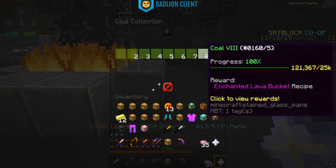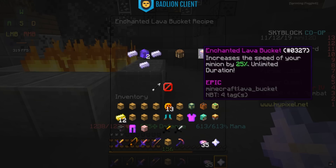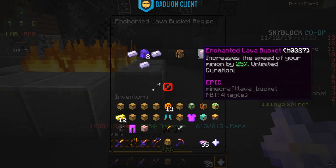Here, Romero's going to ask for some fuel — essentially, what he wants is an Enchanted Lava Bucket. To craft an Enchanted Lava Bucket, you're going to need Coal 8 Collection, and it takes 2 Enchanted Blocks of Coal. So you can either purchase this from an NPC at Spawn, use minions to get the materials, or purchase one on the Auction House. Generally they go between 200 and 400k.